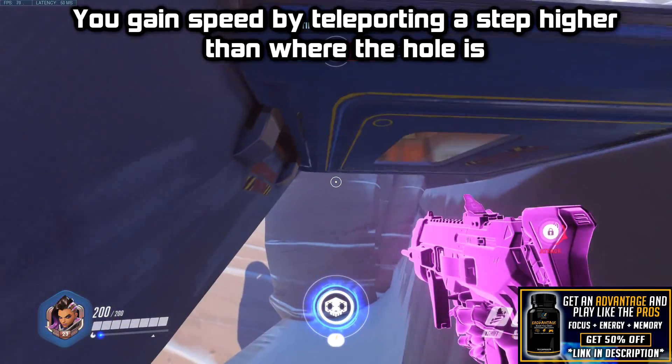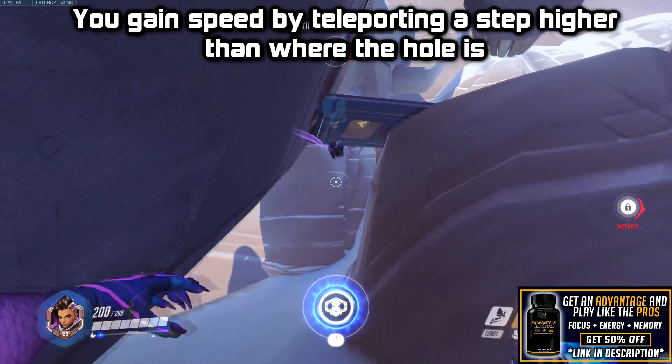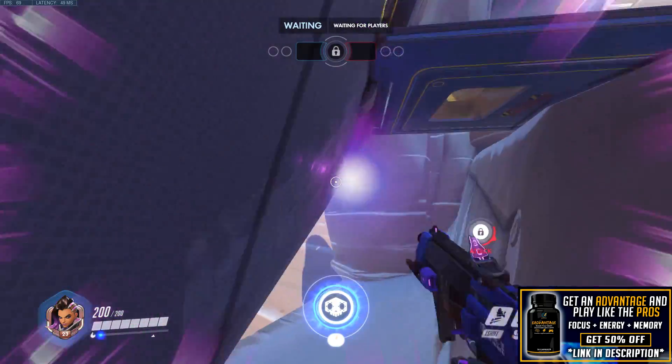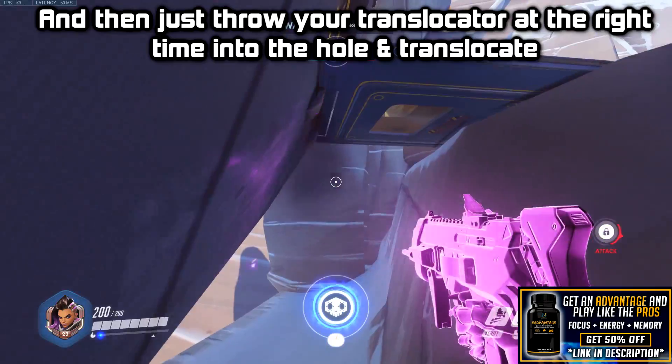You then gain speed by teleporting a step higher than where the hole is. Just throw the translocator at the right time into that hole and translocate.